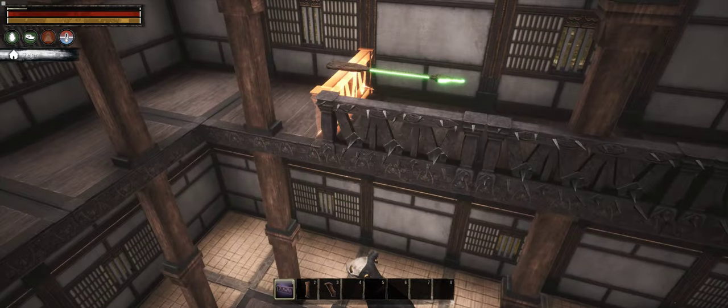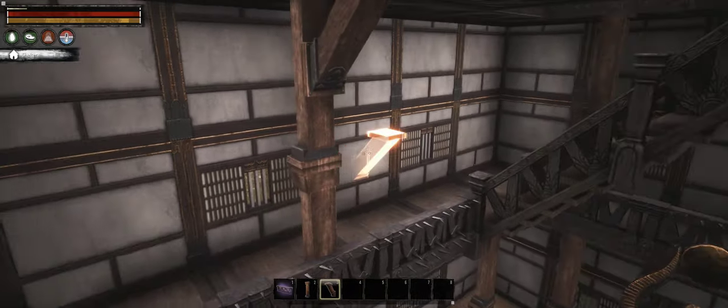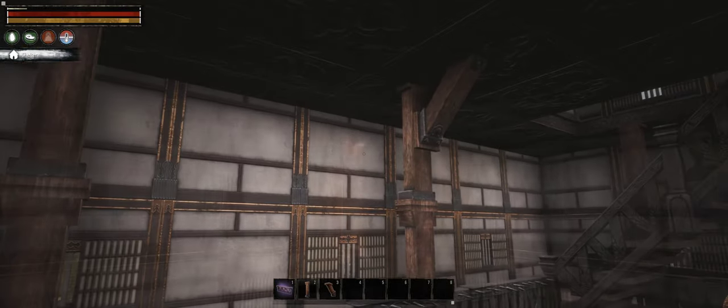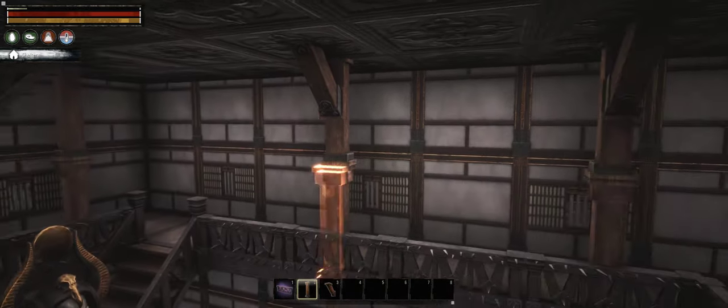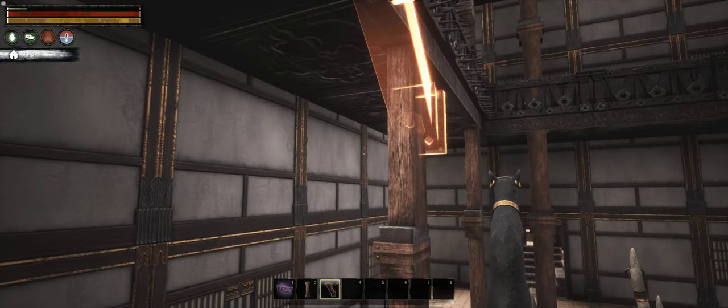By that I mean it's decorative and not load-bearing — unlike pillars, the beams provide no stability as far as I know. The beams go quite nicely with both the frontier tile floors, stairs and fences, and the Yamatai walls, giving me a nice interior dominated by wood with some variation in shade.